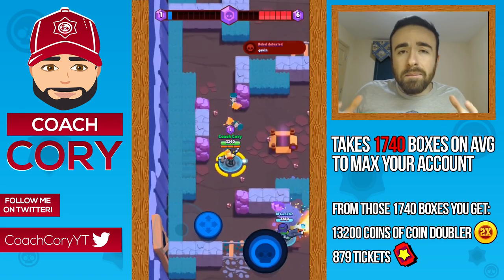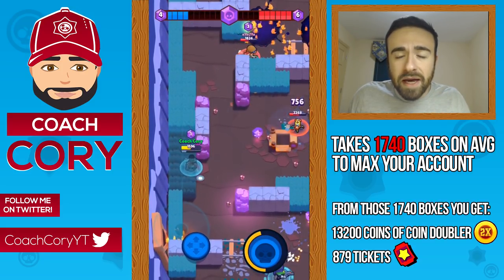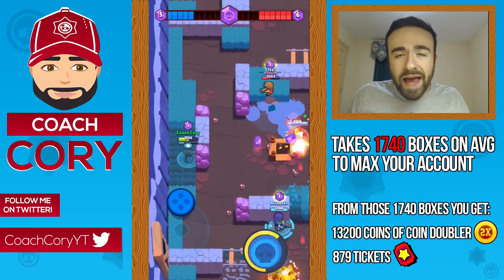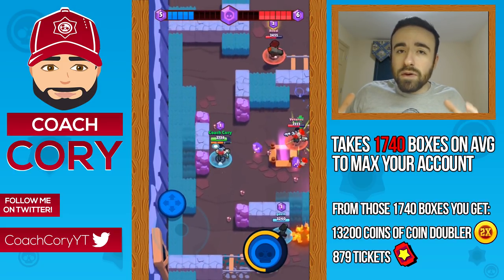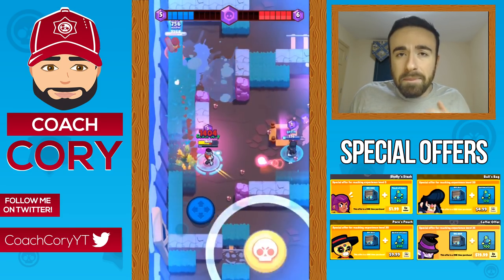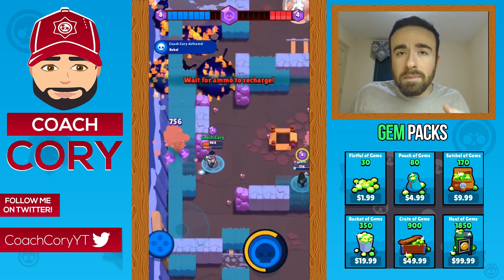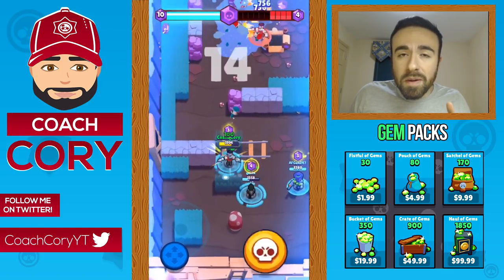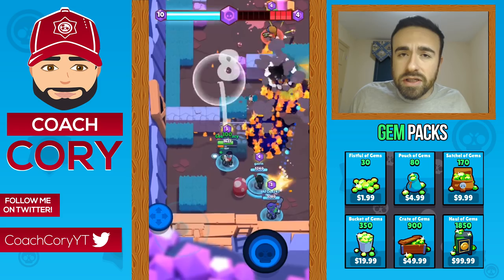Now, what's the quickest way to open all those boxes? There is the free-to-play method — just playing as much as you can and collecting free coins. But first I want to go over the best way to gem. There are a couple of different ways: you can buy special offers or gem packs. The special offers are the best bang for your buck — most gems per dollar and you also open big boxes — so buy those before gem packs.